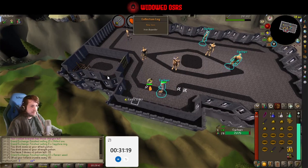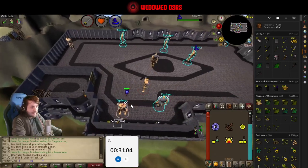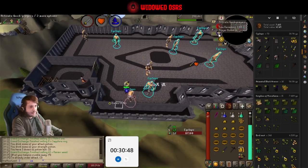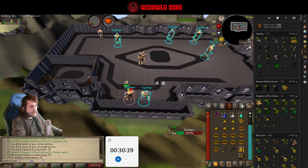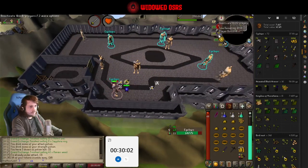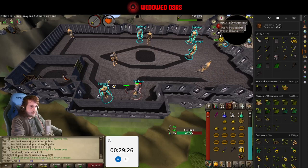We got the iron defender! Was just thinking we'd killed quite a few in there and here we go — we now have the iron defender. Beautiful stuff, can start working towards the steel. That was 69 KC for the iron — not a bad start at all. If it's one in every 50, we're ahead of drop rate right now. The dragon defender is rarer — maybe one in 25 or so.